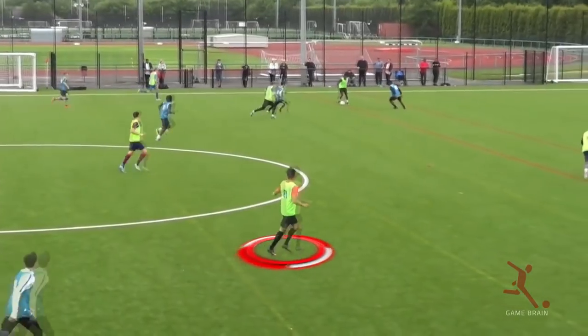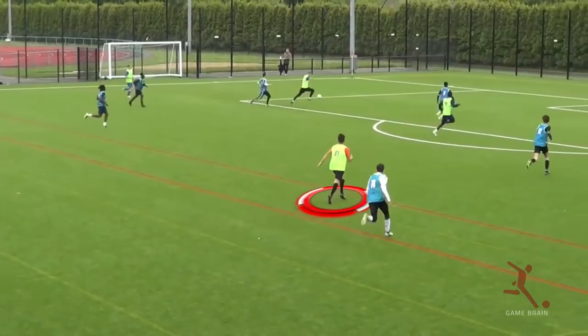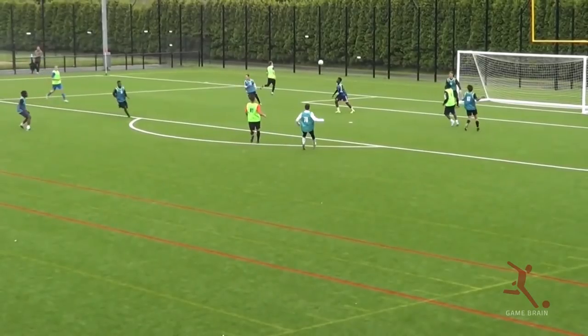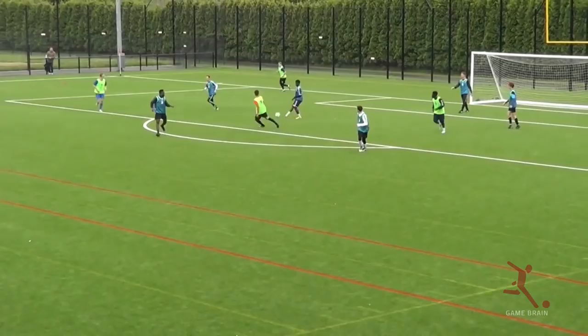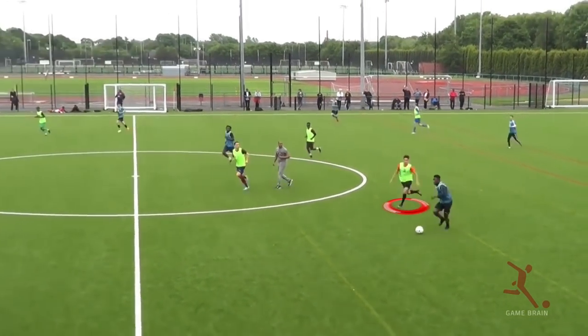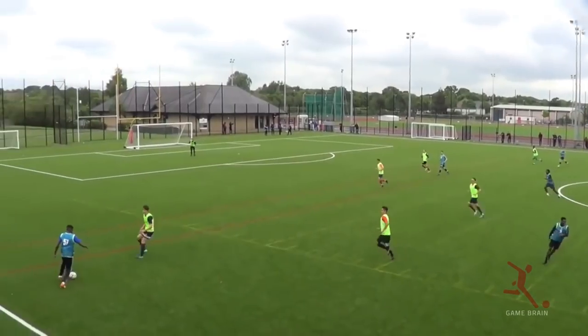Moving swiftly into the second half now. I like how you identify the space on the edge of the box for this one Nick. Once your teammate is in behind, your change of speed to bust a gut to get on the edge of the box is excellent. If your teammate had got his head up, he would have seen you had a free shot on goal on the edge of the box. You show a real desire and hunger to get back and help out defensively — I like it. You apply pressure to the opponent before tracking the opposite full back. Really good work.